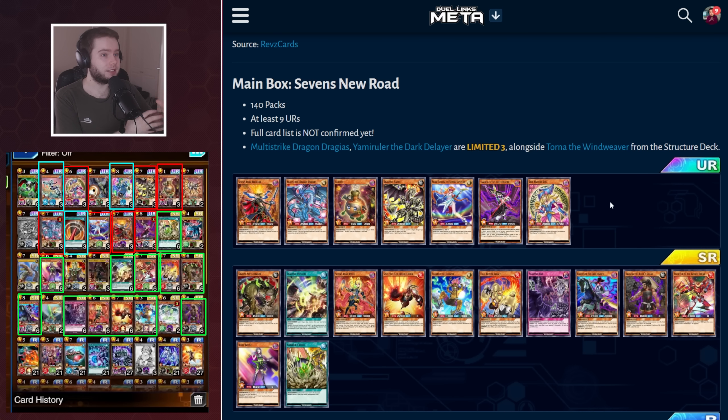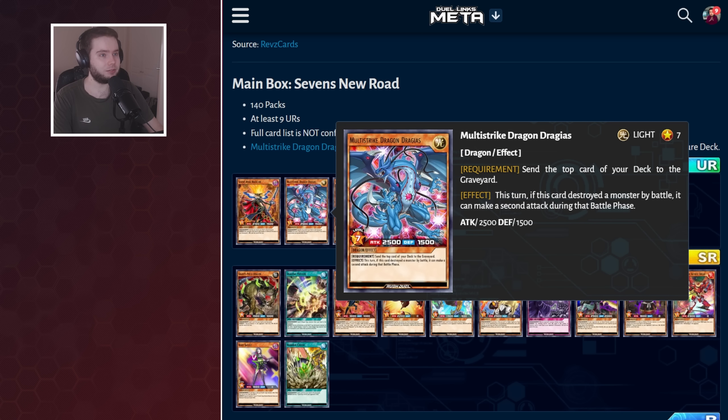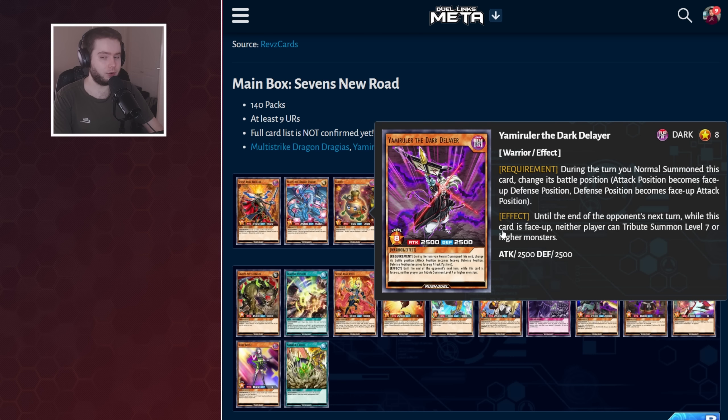The brand new box, of course, has Sevens Road Magician, your main boss for Yuga — you're going to want 3 of this. Then we've got Dragias, who is going to be limit 3 on release, alongside Torna and alongside Yamarula. How do I feel about this? I think this is fine.